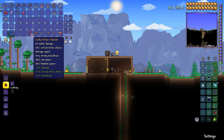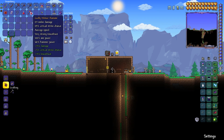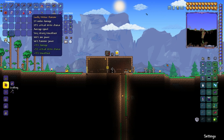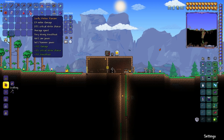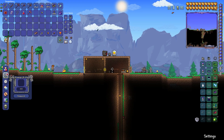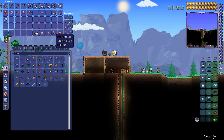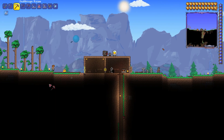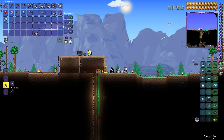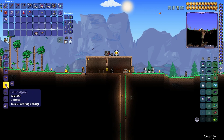The meteorite armor is crappier, so I wouldn't recommend using it unless you want it as vanity — just to look like a spaceman, a space ranger. And the gun isn't better than the weapons you have from the crimson. I don't know why they make this meteorite spawn after, but whatever.